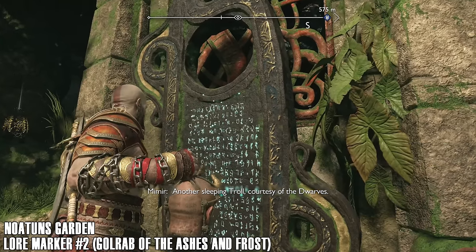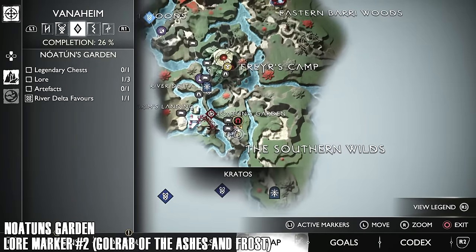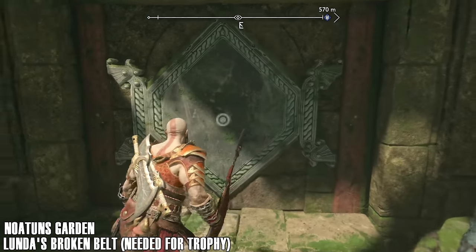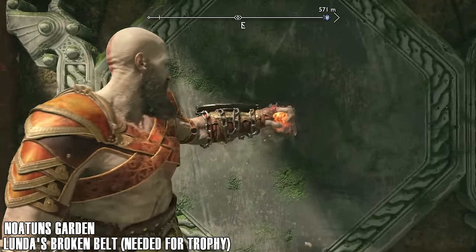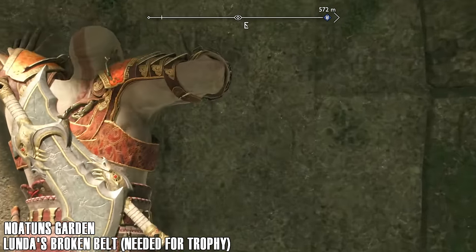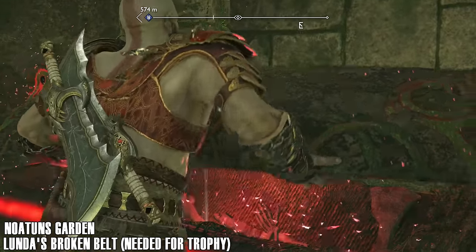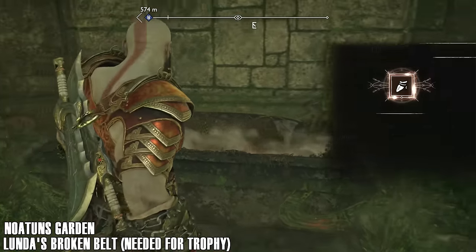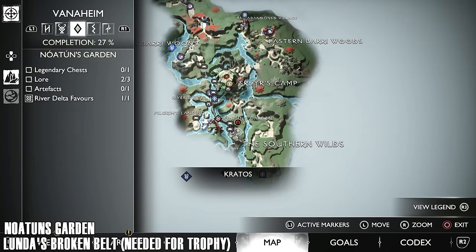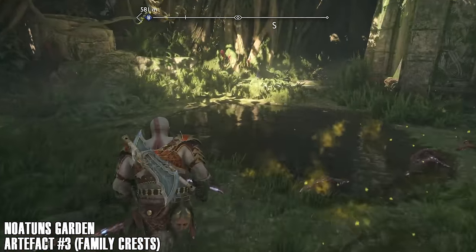Another sleeping troll courtesy of the dwarves — eventually you get an item in Midgard that lets you wake up these trolls, and if you beat them you get a set of armor. But it doesn't count towards a collectible or any trophies. Break the seal on this and you can get a piece of Lunda's broken armor — this is needed for a trophy. There are three of those to get in total in Vanaheim. Let's go and get this next artifact which is over in a corner.